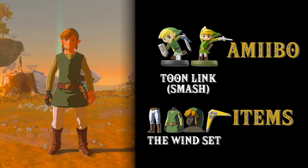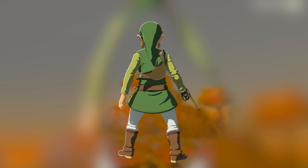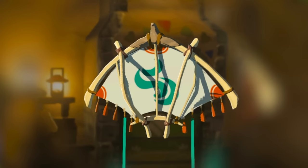Both the 30th anniversary Wind Waker Link and the Smash Toon Link will give you the Tunic of the Wind set. They'll also give you the Sea Breeze Boomerang, which has an attack power of 16. Both Wind Waker Link and Toon Link will give you the King of the Red Lions fabric.